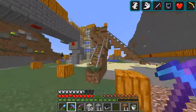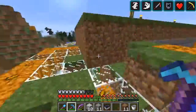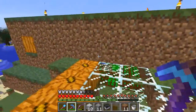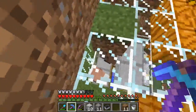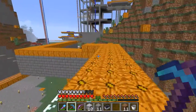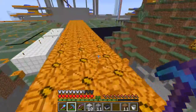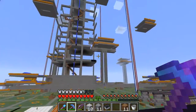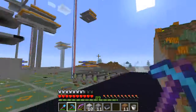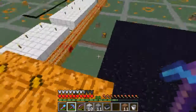Here I have a villager breeder — very basic one. There's a villager with crops and another villager inside, so he drops food, they eat, breed a new villager, who drops down into a cart and to storage. This is actually outside of spawn chunk territory because this is a village and this is a village too, so I needed to make some distance between them so they wouldn't merge into one big village.